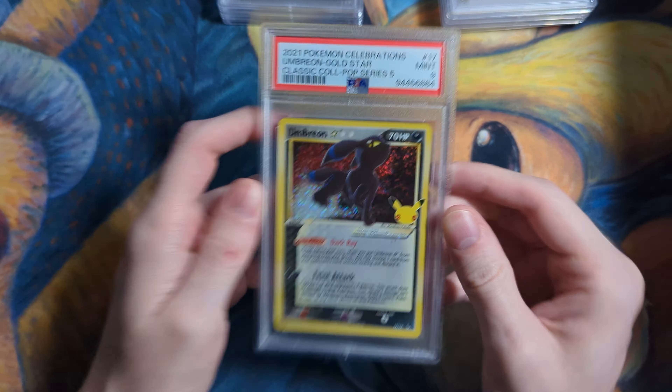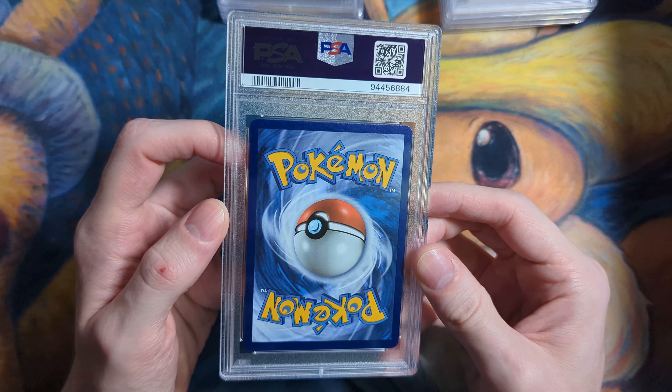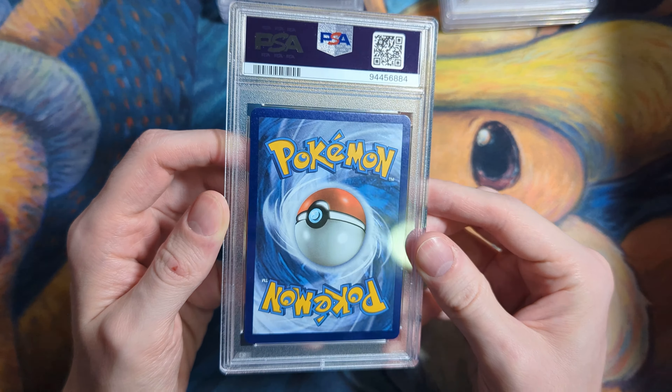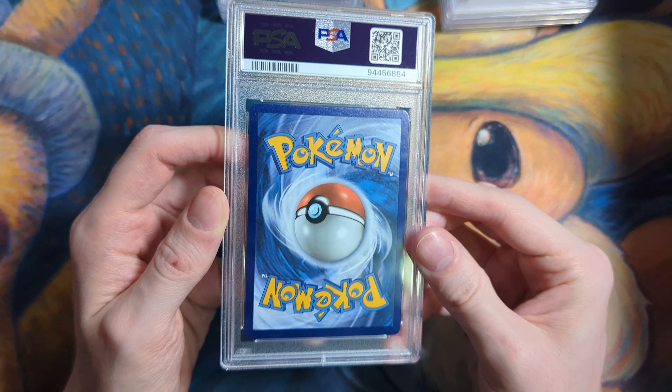Another one, and another one. Beautiful. Unfortunately, the Umbreon hit the 9. What was wrong with this? This card looks pretty good. Was it centering? I think the centering is fine. Not sure what brought that down.